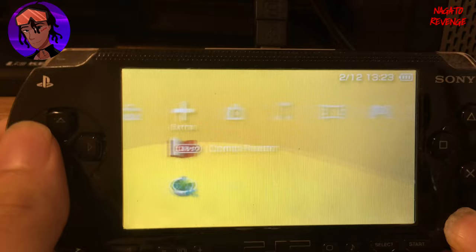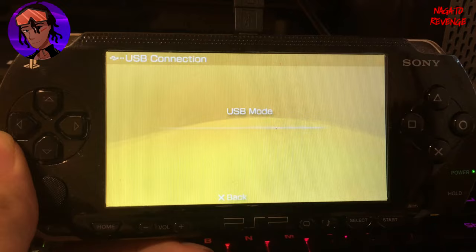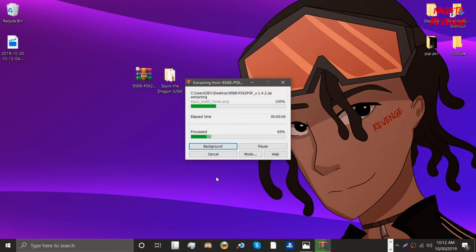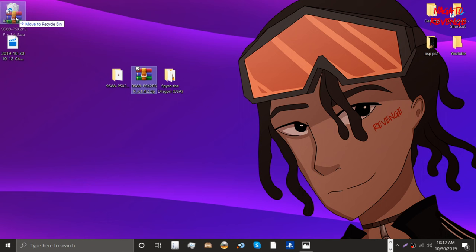First things first, verify your PSP is plugged into your PC — make sure you have your cable ready. On your PlayStation Portable, scroll all the way to the left, go into USB Connection, and enter it to start transferring to the PC. Back on the PC, your PSP should now be connected via USB. Go ahead and download the PSX to PSP file — link is in the description — put it on your desktop. It comes as a .zip file, so right-click it, extract it into its own folder, hit OK, and you'll have the PSX to PSP folder extracted.